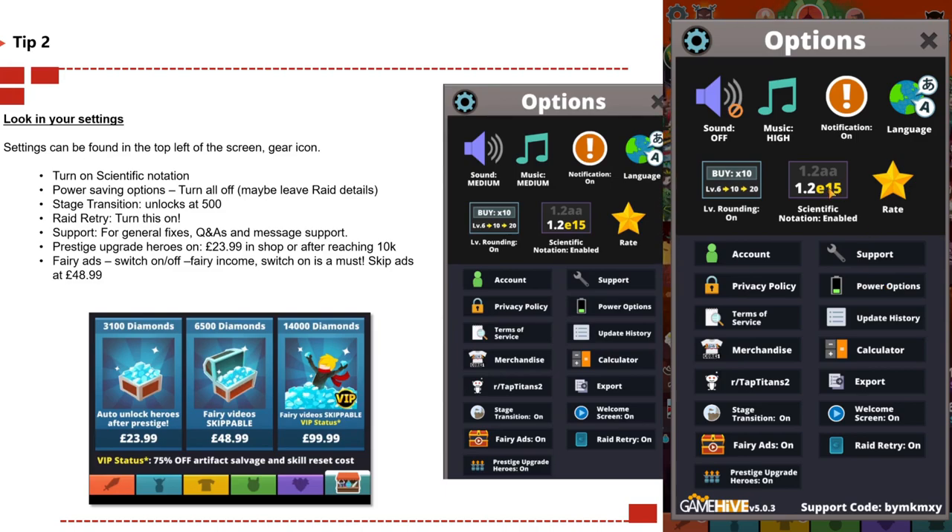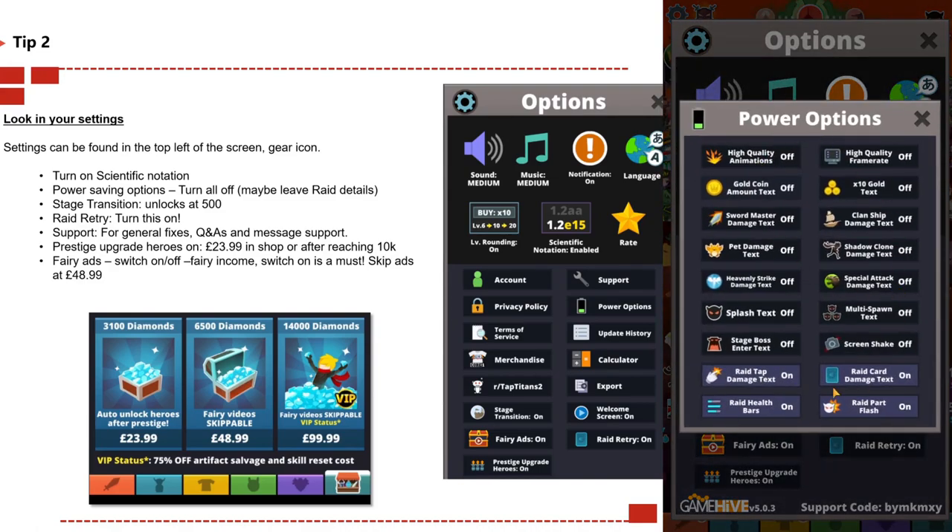Scientific notation means numbers are expressed after 'e', so the higher the number the more zeros after e. For example, e15 means 15 zeros after e, while e12 means 12 zeros — a lower, weaker number. I would recommend turning that on. For power saving options, I normally turn all of it off apart from maybe ray details — this saves battery life, prevents overheating, and means you can play longer.